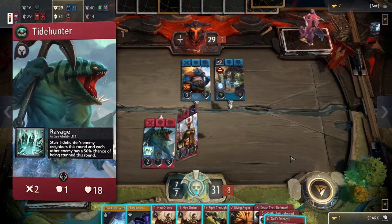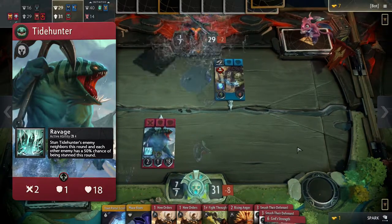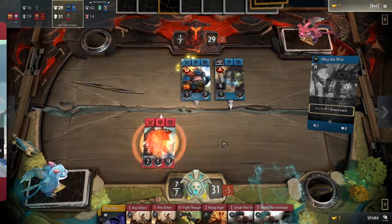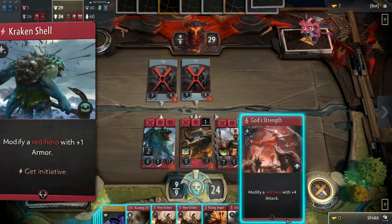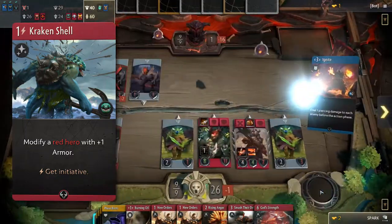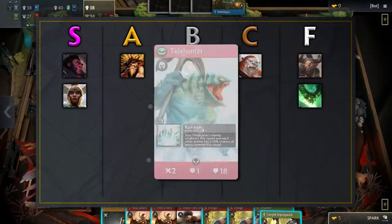Tidehunter has terrible attack for a red hero. The passive ability is pretty strong since you can technically stun all enemies in a lane, but it's on a 4 round cooldown which is very slow. Stunning enemies also really won't matter too much when Tidehunter can't really kill enemies with its low attack value — you will probably need a different hero to help you out in that lane. Tidehunter's signature card is very average, modifying a red hero with plus 1 armor and giving you initiative for 1 mana. While the initiative is great, the card in general doesn't achieve much. All of these reasons are why we put Tidehunter in the F tier.